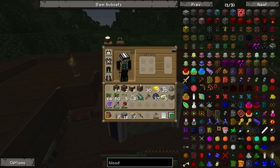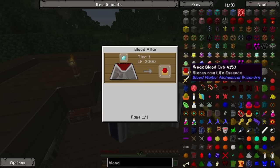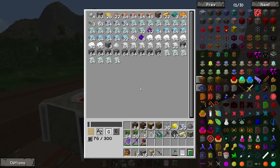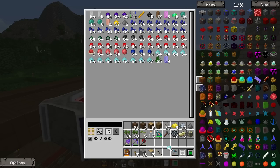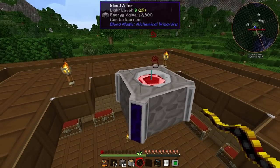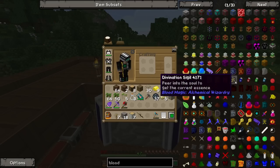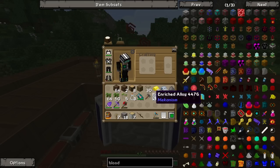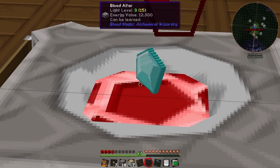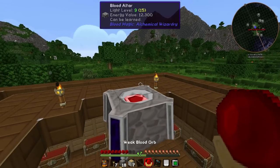Thankfully our helmet is keeping us full on hunger which means our health heals up fairly quickly. Now we're going to make the first item to get started with Blood Magic - the weak blood orb. It stores raw life essence and is made by putting a diamond into a tier 1 altar and giving it 2,000 life points. We're going to try to make a tier 2 altar at some point today, and to do that we need a blood orb. Let's put this in here, give it a few more jabs, and it should transform into a weak blood orb.